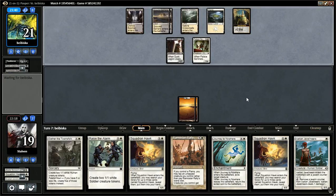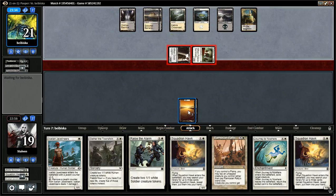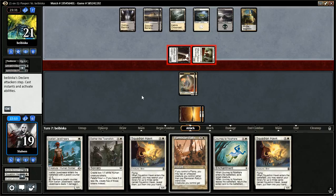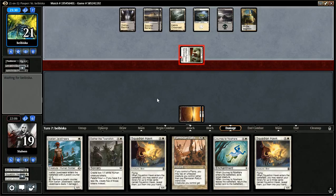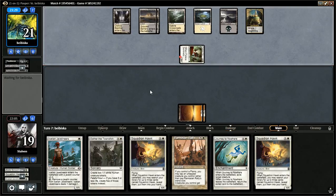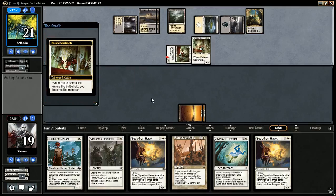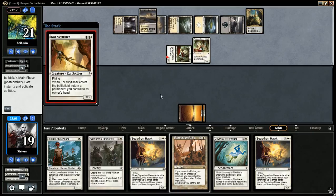Let's just get rid of that — that's not the path we're going to be taking this game. He attacks and gets in. I'm going to use Raise the Alarm, go to blocks, and we're going to block both of them. I'm going to Journey the Sentinels here. I could cast the Hawk to gain the Monarch, but I'm pretty confident he has removal spells.